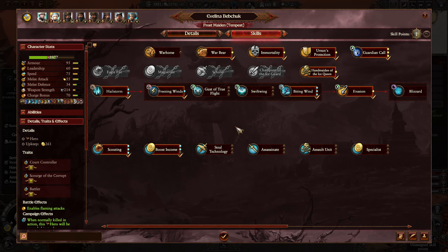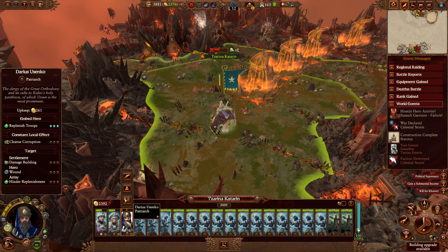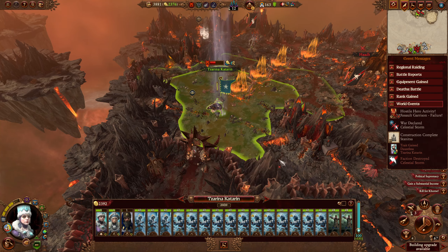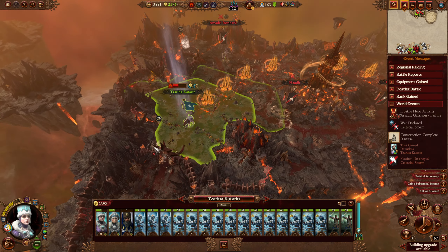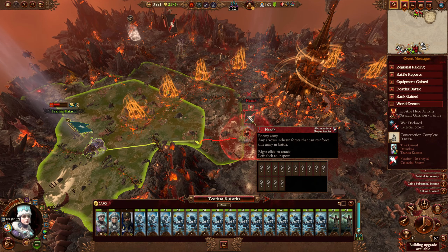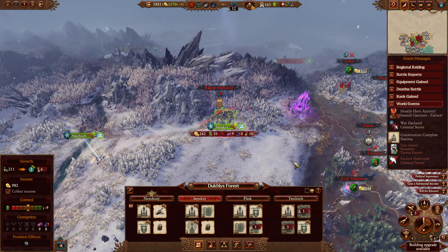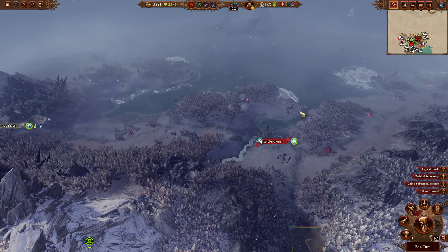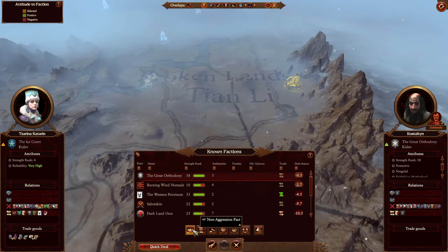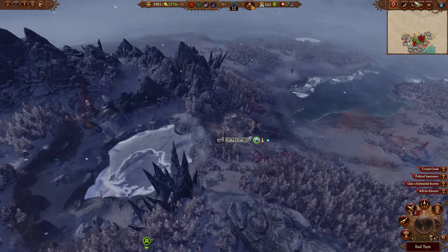We have another skill point. We're going to boost income even more. Looking at units here — Chainsword looks kind of cool but eh. I kind of want to attack this dude. We got some possible upgrades from the victory. We can look at some trade agreements. We're strength rank 4, by the way — that's really cool.